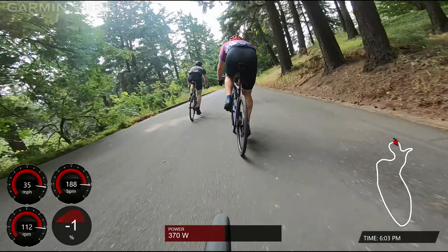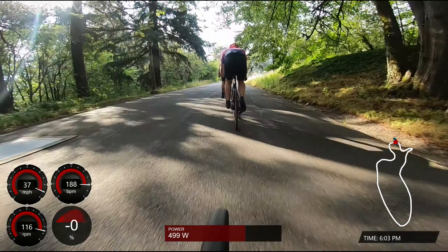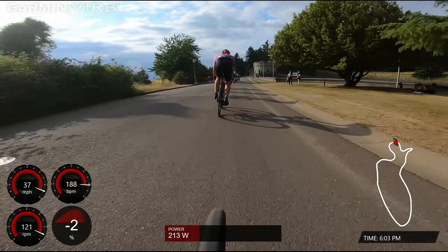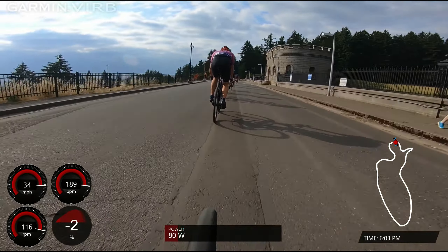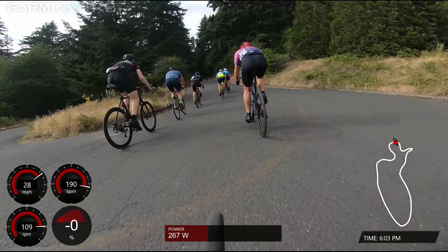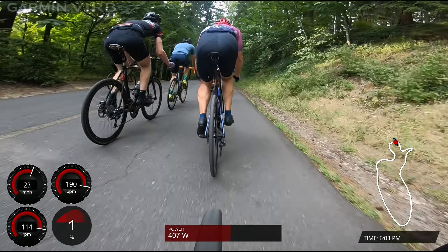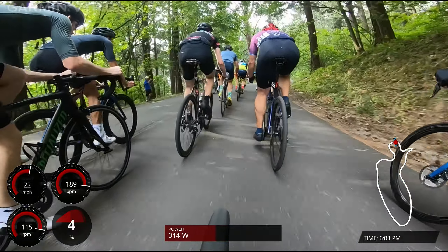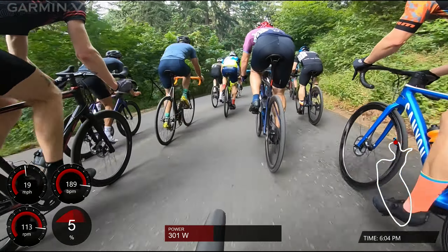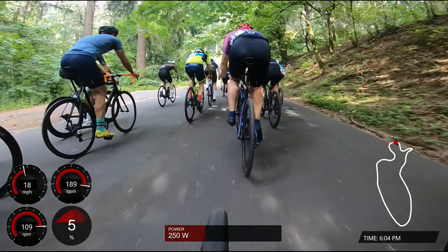On the downhill, gaps can open up, so you want to stick close to other people. My strategy in these types of races or crits — since I'm not the fittest rider — is simple: whatever you do, don't let go of the wheel in front of you. Once you get dropped there's no coming back, at least for me. So even if I'm dying, I'm not letting go. On the uphill, people come back together — downhill you get stretched out, uphill you regroup. Right now at 19 miles per hour, drafting is still giving a big help.